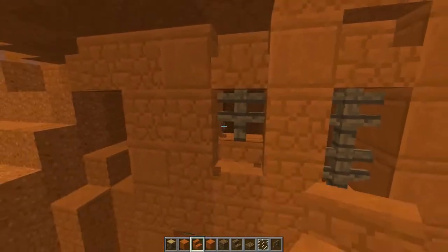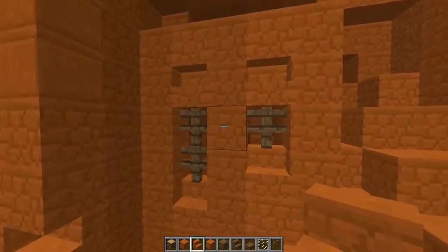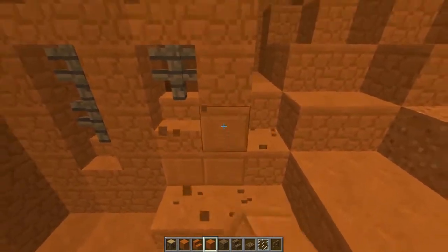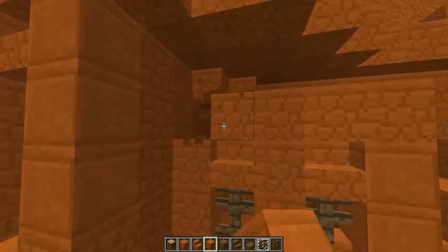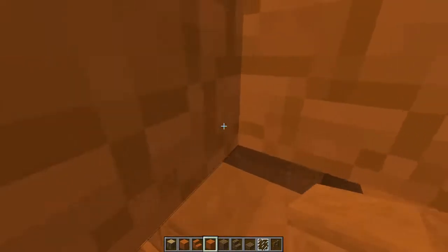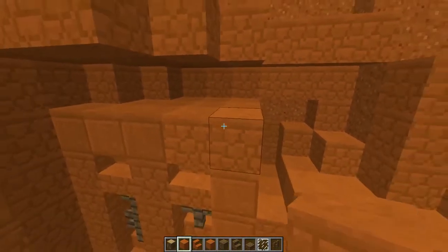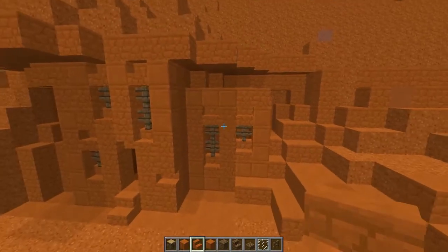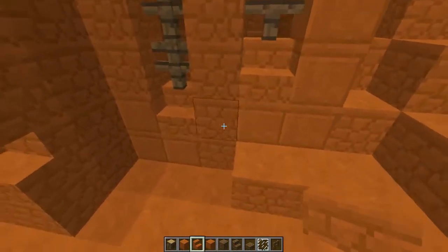I'm also just going to add detail on top of the windows because you don't want these to look too plain. The details you want to do should be in the style of the blocks that you use. So I'm also adding some smooth redstone blocks to my build. This just kind of makes it look like it's had a little bit of human intervention — not so much that these blocks were there and you've just carved a hole into them.